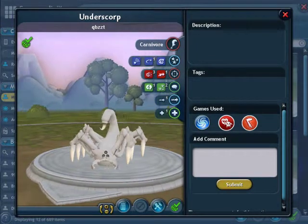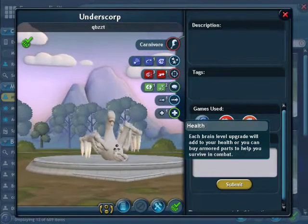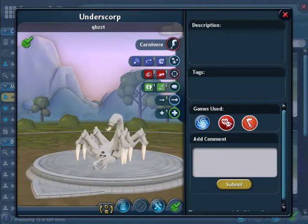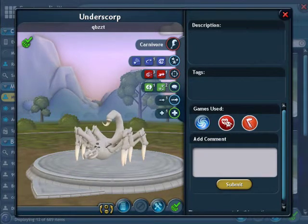Here is the underscore. It hunts the underfly and the underfish. It's relatively big for a scorpion. It's able to catch fish, as I just said, and stuff like that.